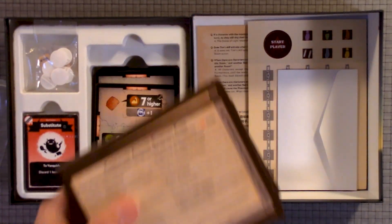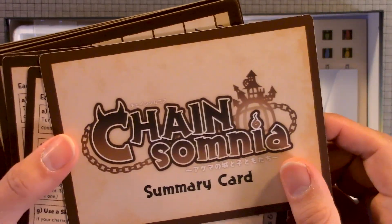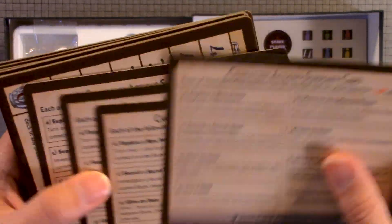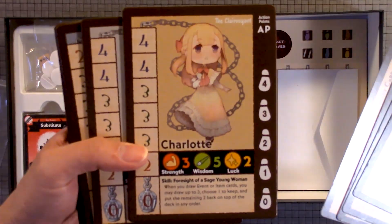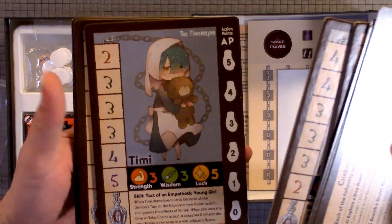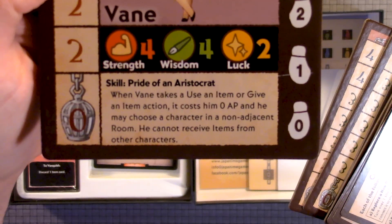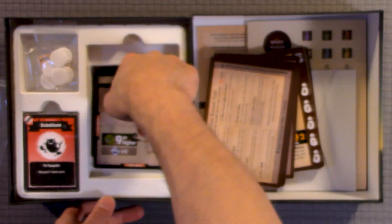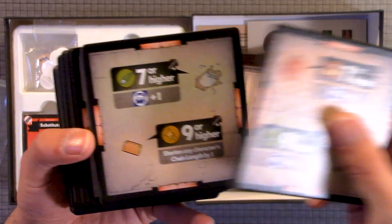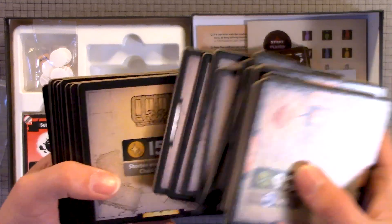Then we have several cards. I'll stand up so you guys can see. Underneath there are some tiles. This looks like the player aid. Then you've got character cards — you can see some information at the very bottom. Here we also have a whole bunch of different tiles, some with iconography, locations, and objects.